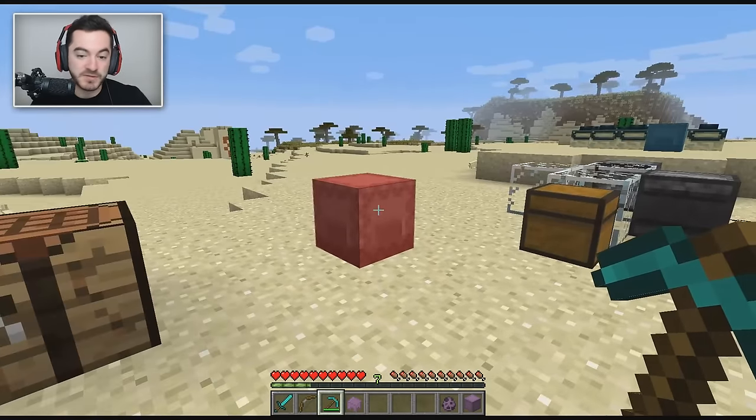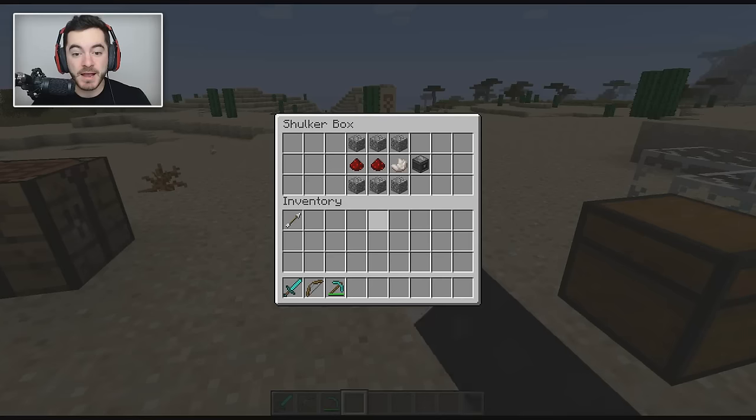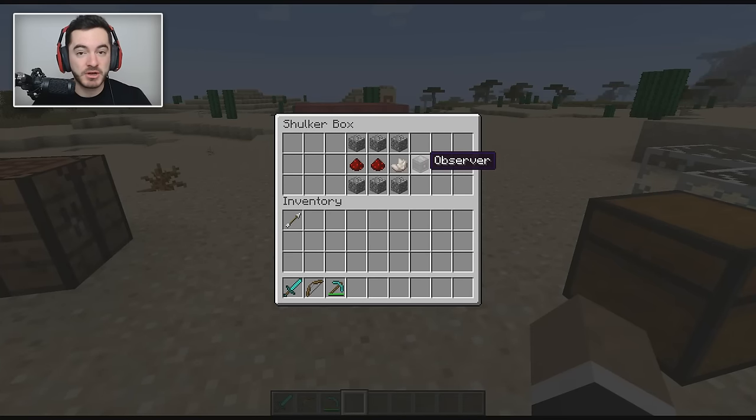Next up, we've got the observer block. This is already in Pocket Edition but it's a first for me. Here's how you craft it: cobblestone, redstone, and nether quartz in a workbench.